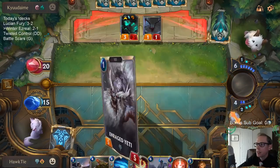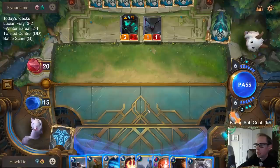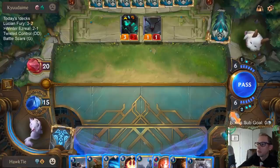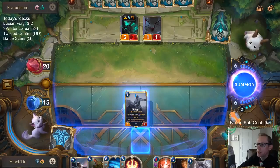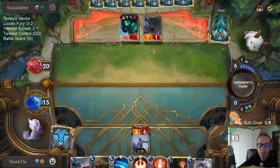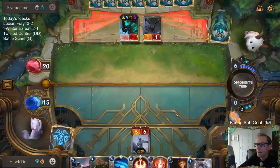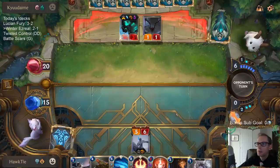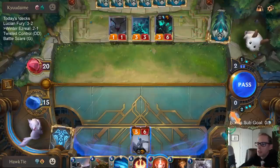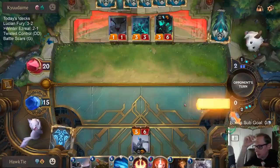I like having Thresh have less health. We're at 4 out of 8 for Ezreal. I don't have a lot of incentive for killing Thresh because of Rekindler, but I guess we still do it — I think it's better than playing Chump Wump and Enraged Yeti. Probably better to go Sejuani. It's weird how different that card is now. I wouldn't have been surprised if they changed one of those things, but changing them both really powered that card up.